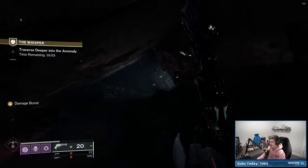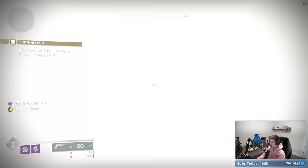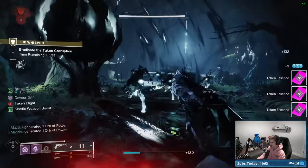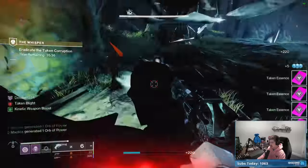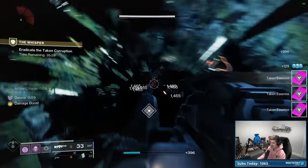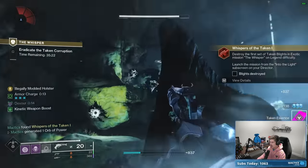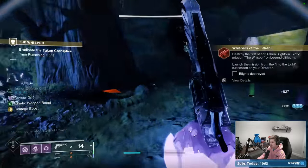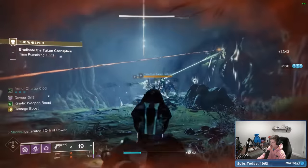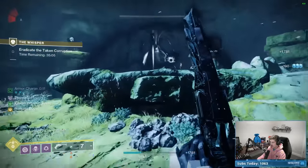Now we're on to the combat section. The first thing I like to do to initiate it is immediately pop my dodge to proc Reaper so I can kill one Thrall, generate an Orb of Power, and get Devour through the Echo of Starvation. Now it's pretty much impossible to die because all I have to do is keep killing these Thrall. A big tip: when it comes to Blights, you can jump on top of them to damage them without taking any damage from the Blight itself — a massive tip for this mission. We've got Devour so every kill refunds 100 HP, and we have two ways to go invisible if we're ever in a predicament.